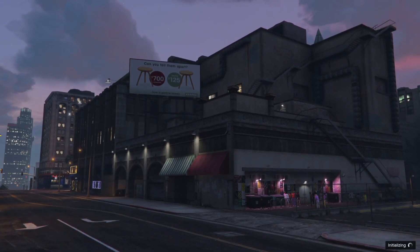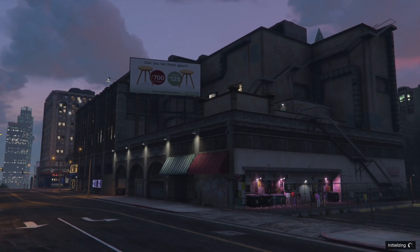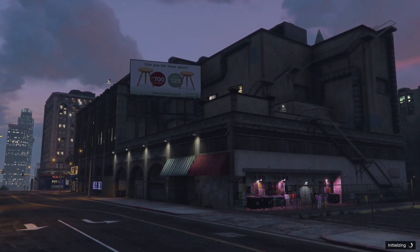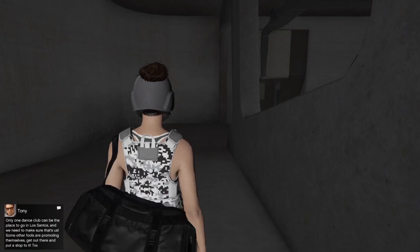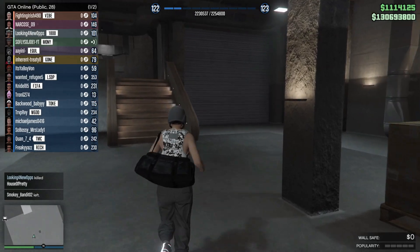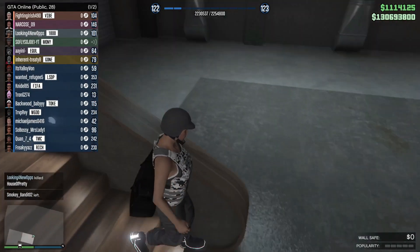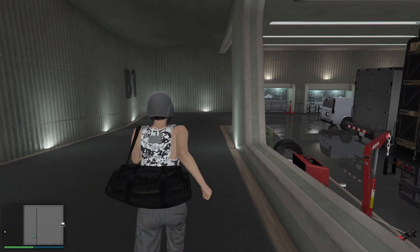For you guys that do not know how to do this correctly, what you want to do is go ahead and enter your nightclub. We're going to enter from the garage part because you need popularity. I'm going to show you guys how to get your popularity up real quick. Make your way over to one of your garages where your cars are stored — this is going to help you boost popularity really quick in order to do the glitch.